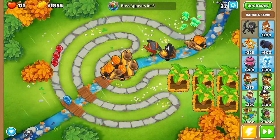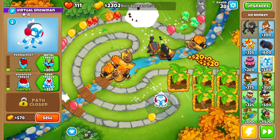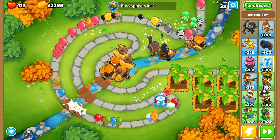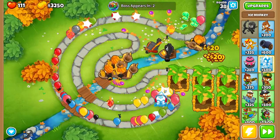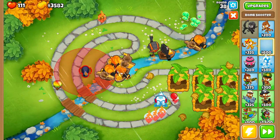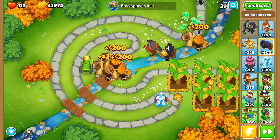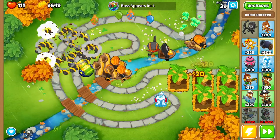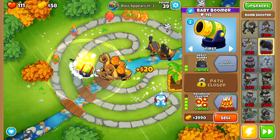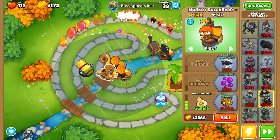I want to get an ice tower right here and upgrade him up to a permafrost enhanced freeze. That's a Bloonarius stopper — it stops those big chunky ceramics from sneaking through really quickly. The next thing we're going to do is get a cannon on the bottom path, a recursive cluster, and upgrade it up to bigger bombs and heavy bombs. I'm also going to give my Buccaneers some Grape Shot action — I want to make sure everybody's got at least one Grape Shot going.